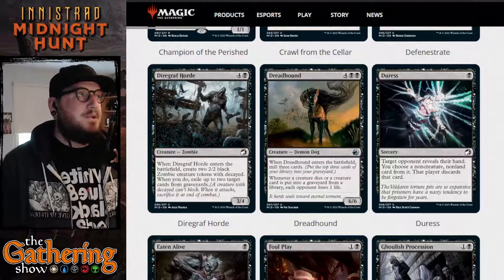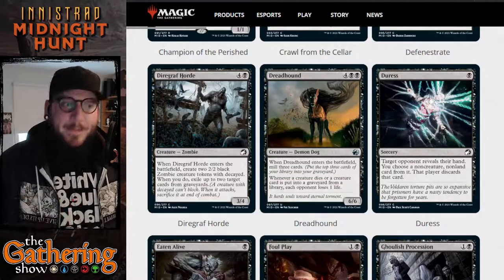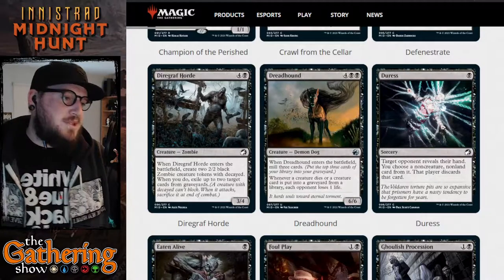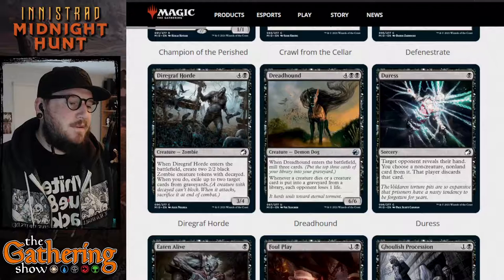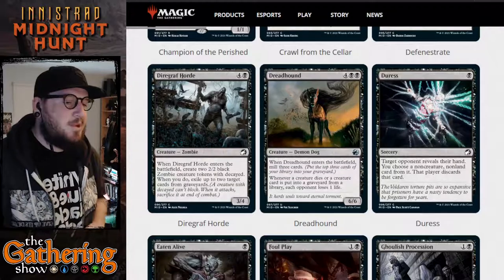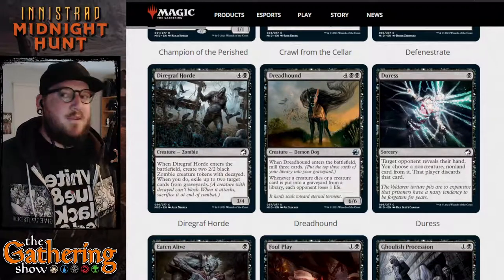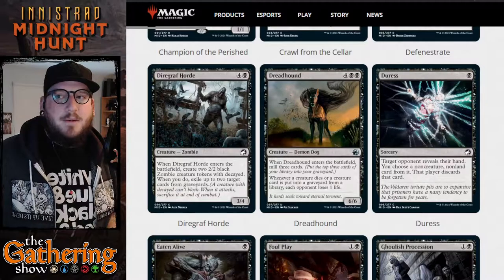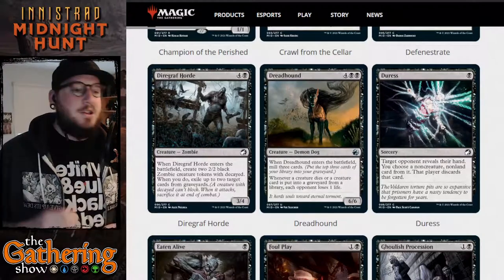The next card is Duress — a very standard black card, but with new art showing someone being chained up with mystical chains. For one black, target opponent reveals their hand; you choose a non-creature, non-land card and that player discards it. Duress has always been and forever will be one of the best cards to play in black. If you're playing against mono blue, you definitely want to run some Duress to remove counterspells from their hand.